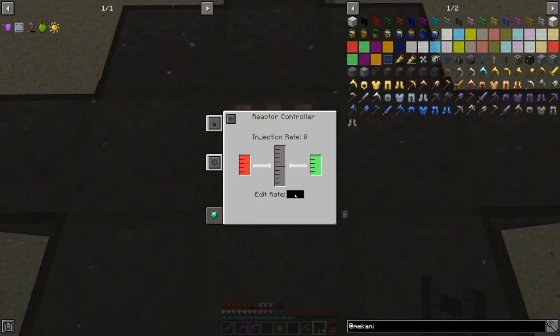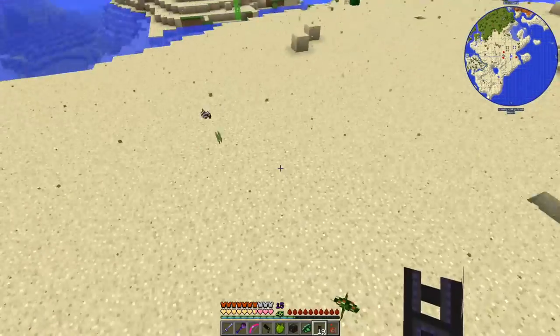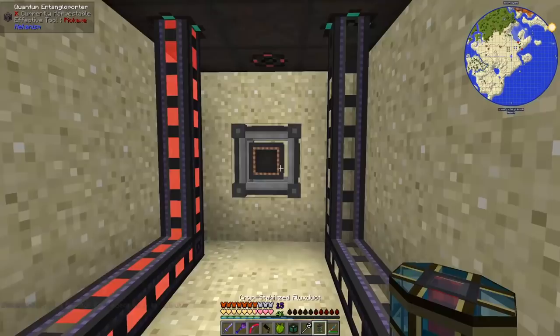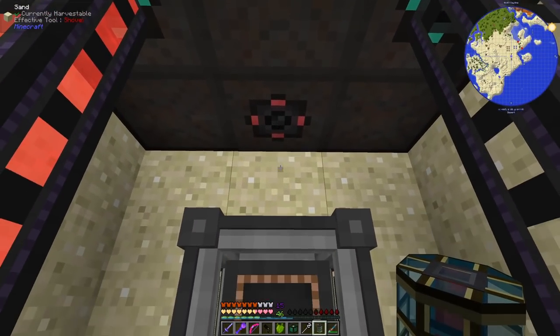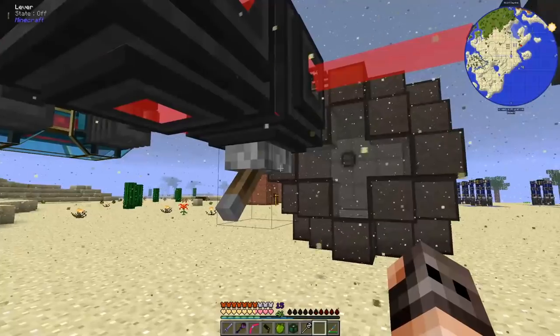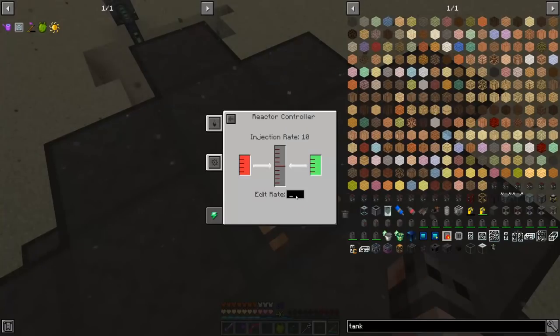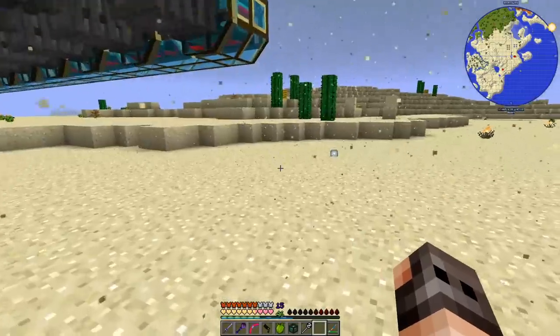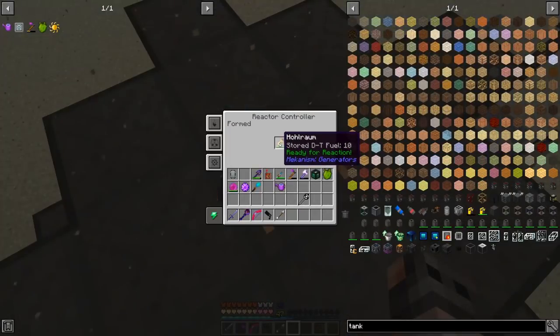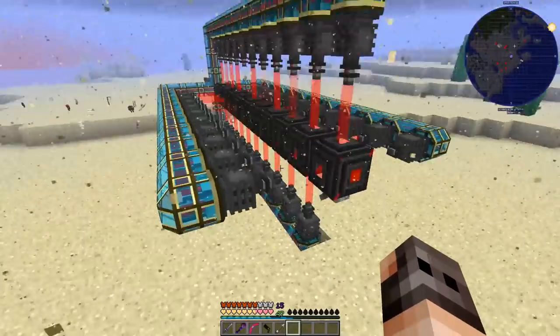We set the fuel injection rate to 10 millibuckets per tick — we don't want to go higher because we have no way to store that much power yet. I want to make an induction matrix but it requires a lot of osmium we don't have. Set one reactor port to output to extract the power. I made the usual mistake of not pressing Enter to confirm the injection rate, so I had to wait for it to recharge. I added more lasers on top to charge faster, and added more DT fuel.